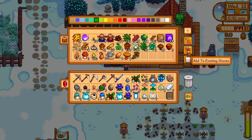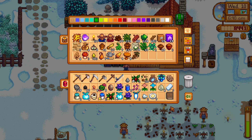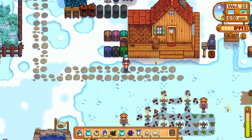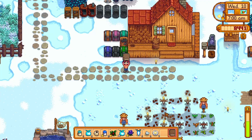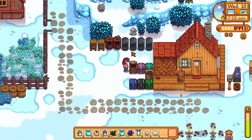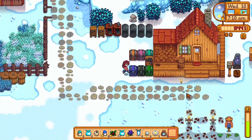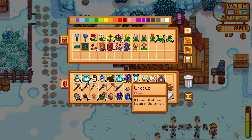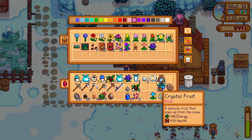Let's go ahead and put that up — that's a forge, so I was keeping that. I also forgot to check out this book that we got. If we look at it, it says gain plus one defense, which is super cool. I definitely want to do that — all the defense we can get. I'm gonna have to make some more chests for food and stuff. Let's put some stuff over here in the flower chest. We can sell that crystal fruit.